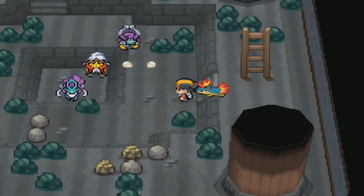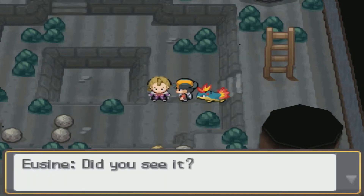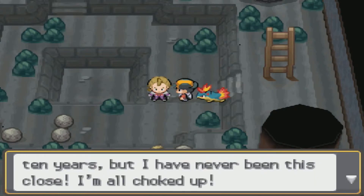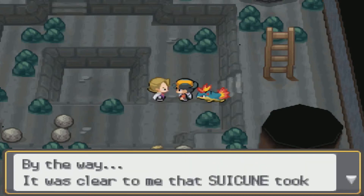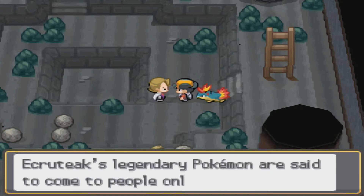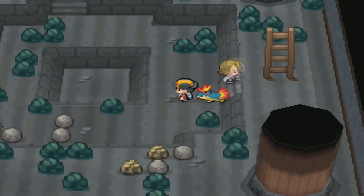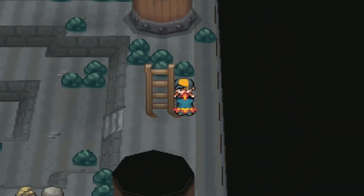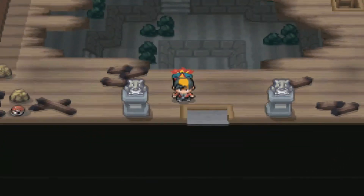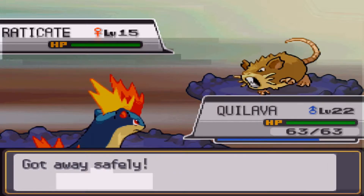Down here the three legendary dogs start losing it and run all over the place. Suicune has a stare-down battle and then flees, so that means we won. What that did is that now Raikou and Entei can be caught in Johto — they'll be found in random patches of grass at level 40 and will usually switch positions. The moment you first see them, they'll appear on your Pokégear map so you can track where the legendary Pokémon are. Suicune, however, is not available until much later.